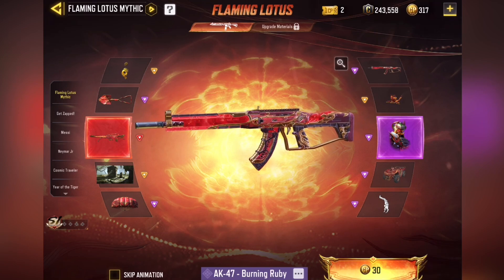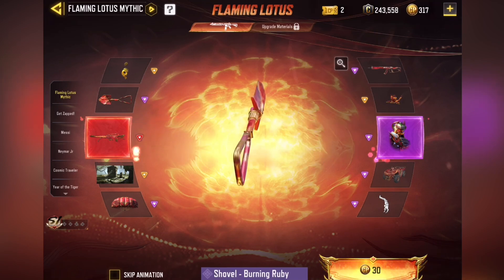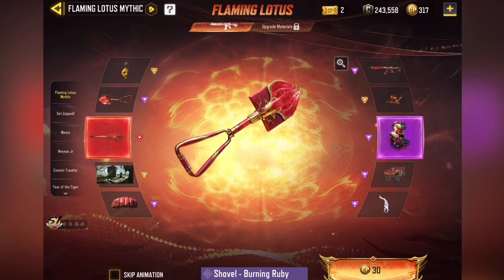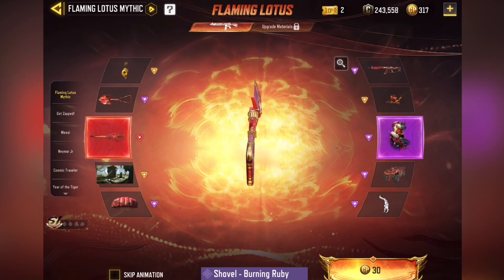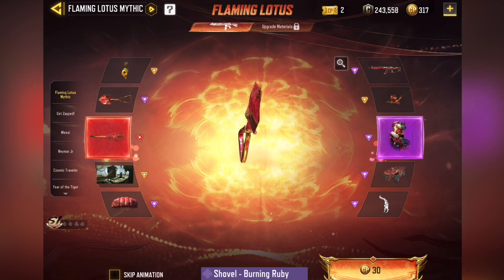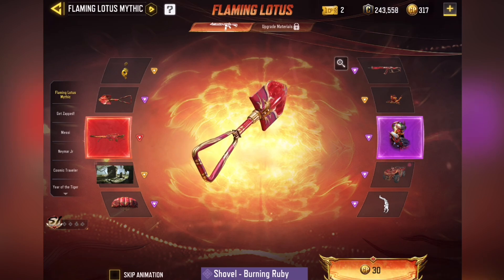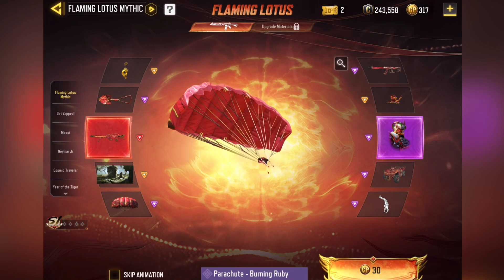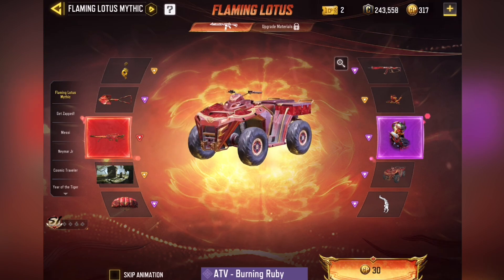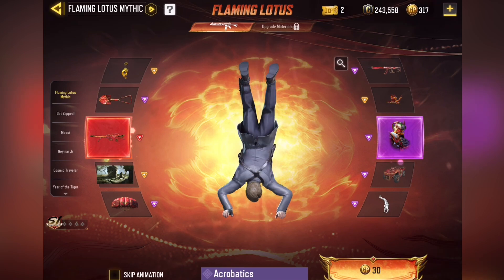Also have these Burning Ruby skins here. Pretty cool. AK-47 looks cool. We have the Shovel skin that looks nice too — it's like a smaller shovel. Kind of reminds me, I think they have a shovel like this in maybe Call of Duty Vanguard or Call of Duty World War II, one of the World War II Call of Duty games. We also have Parachute, ATV, Charm, and then here's the Emote — Acrobatics.